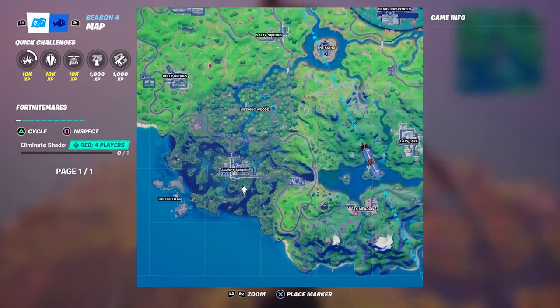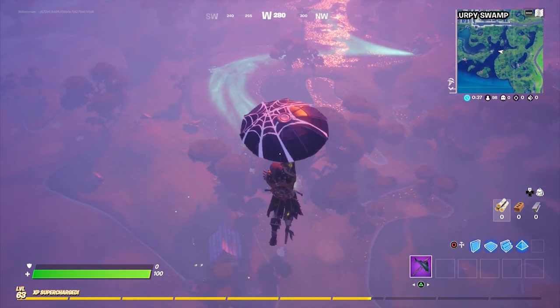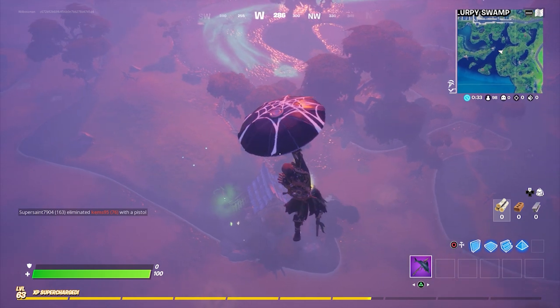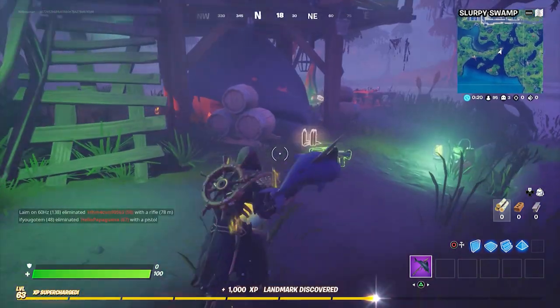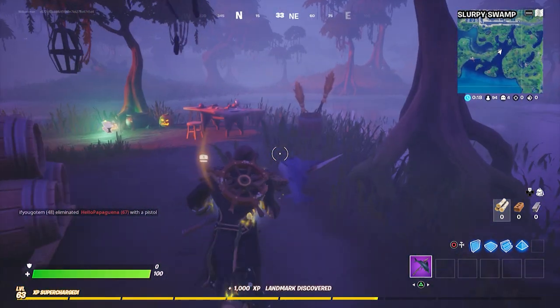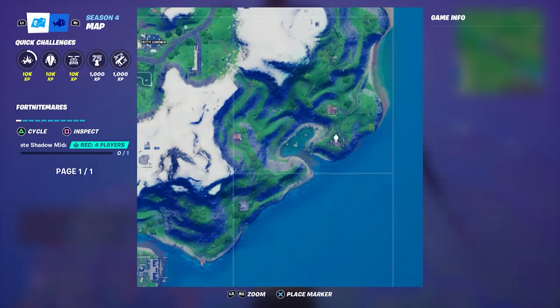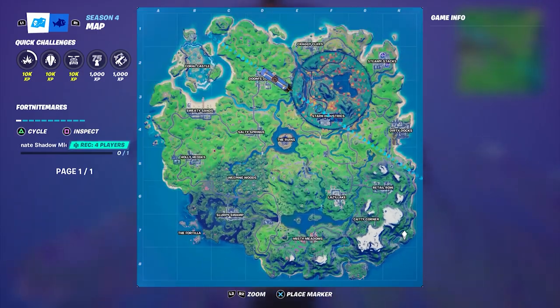C7, to the south of Slurpee Swamp. H7, close to Shipwreck Cove, south-east of Catty Corner.